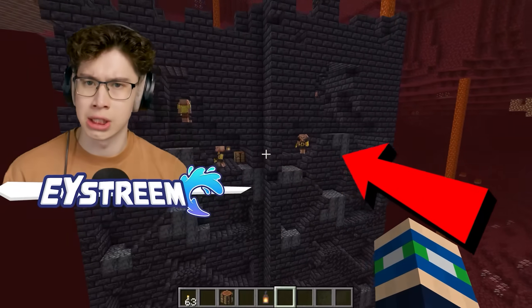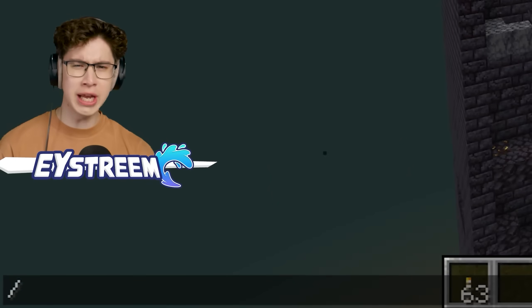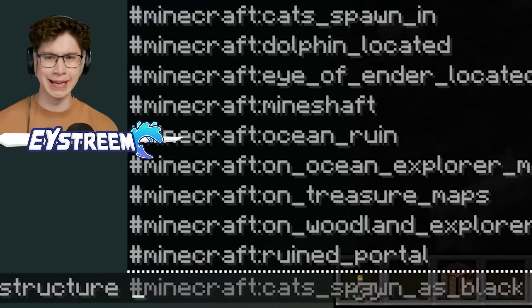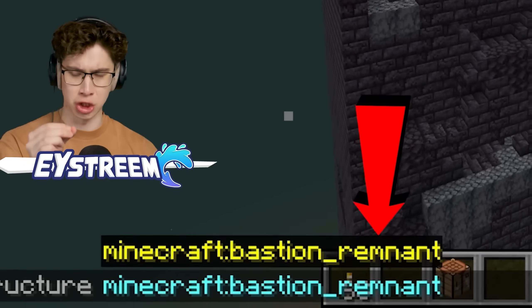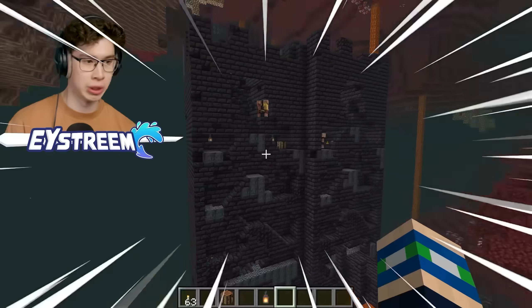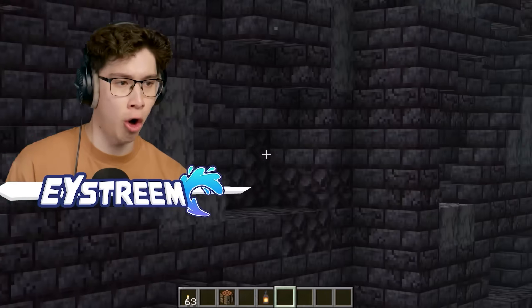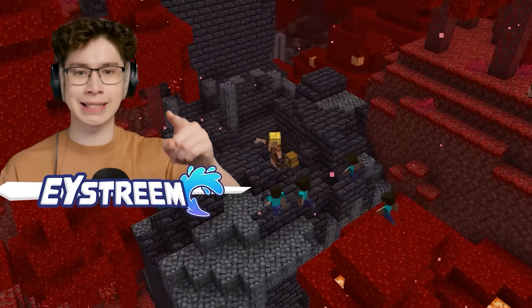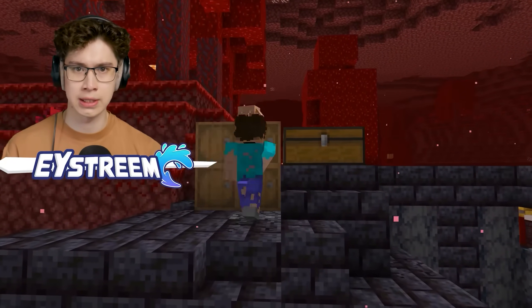So is this the same? If we use the command /locate structure and put in the bastion, you notice it's not just called a bastion — it's called a bastion remnant. The word remnant means destroyed structure, and these things are pretty ruined, they've got holes all over them. But if the piglins lived here, why wouldn't they fix it, unless they never built it in the first place?